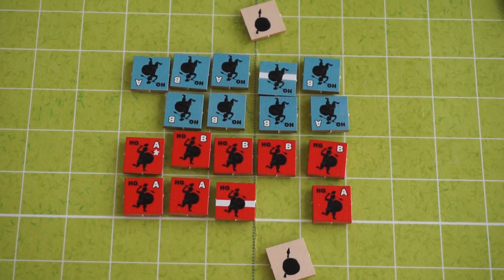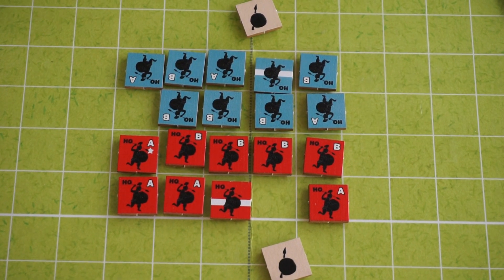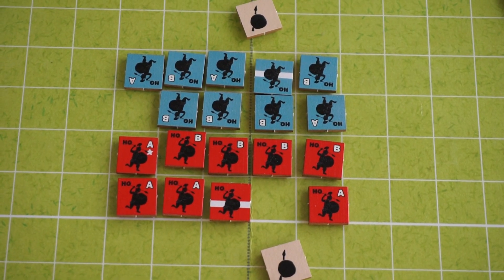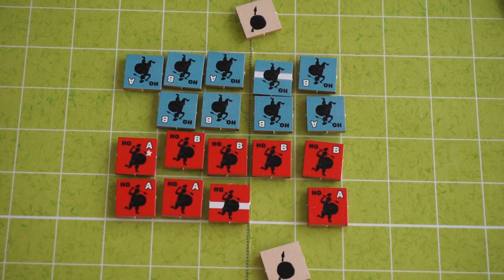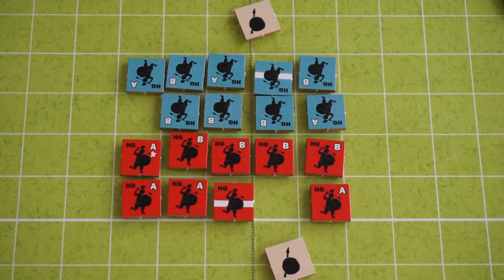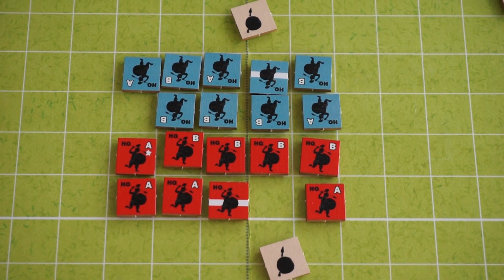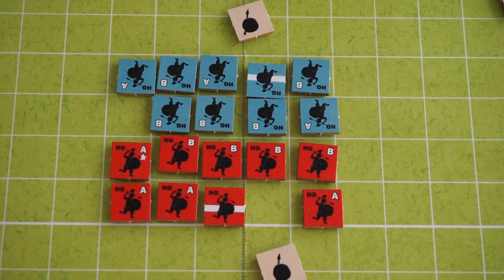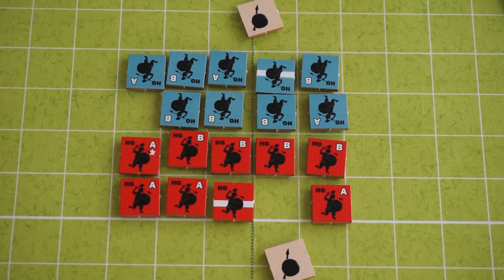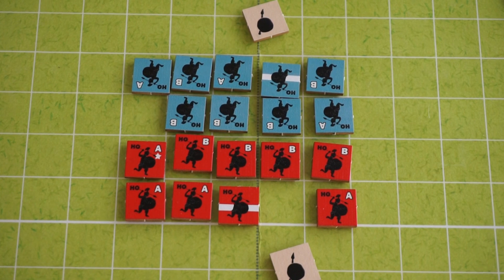First, it helps to think of each wing as a single entity that's made up of multiple counters and steps, rather than thinking of them as individual units. Think of it that way and that will help you understand how losses, or what is called in this game exhaustion, is resolved.